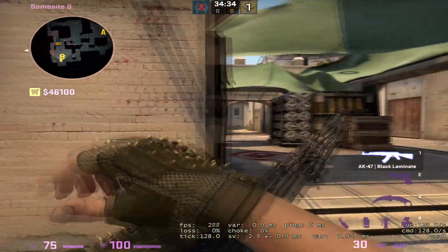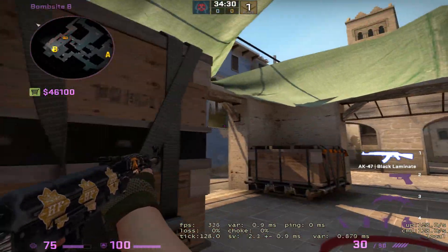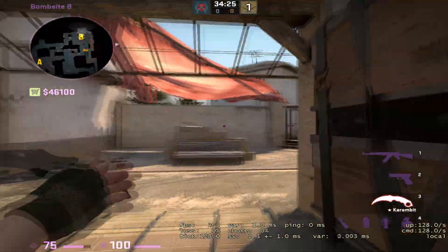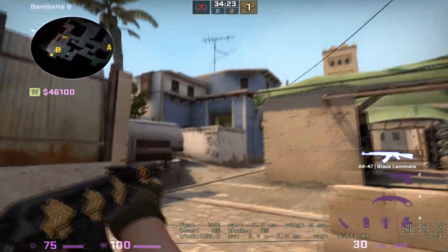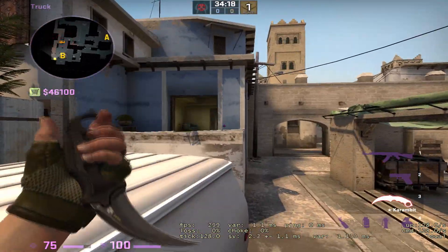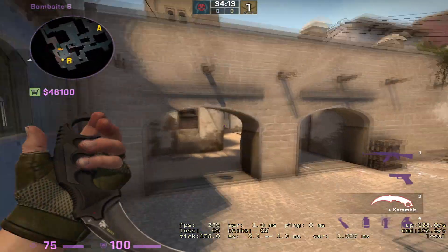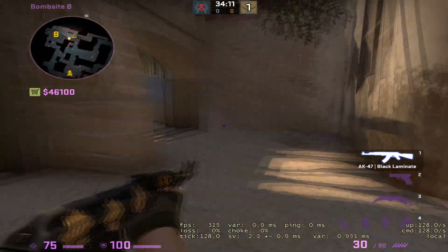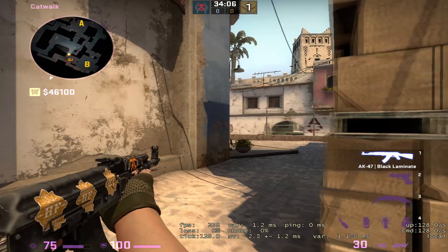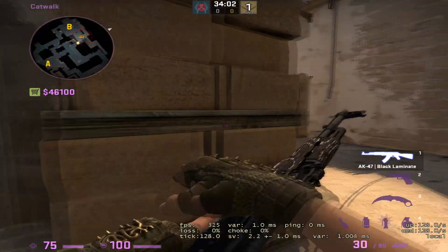On your basic CT setup, you're going to have one guy in the site region of B — either holding there, or there, or even here, sometimes bench, or sometimes aggressive up in apps, well up on van, and even up in apps if it's more like a force buy by them. Your second player is going to be playing cat, either close arches, or if they hear something mid, they might be a little bit more towards mid, even in ladder, depending on how aggressive the player is.